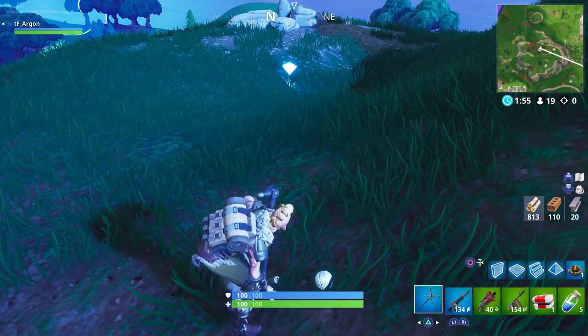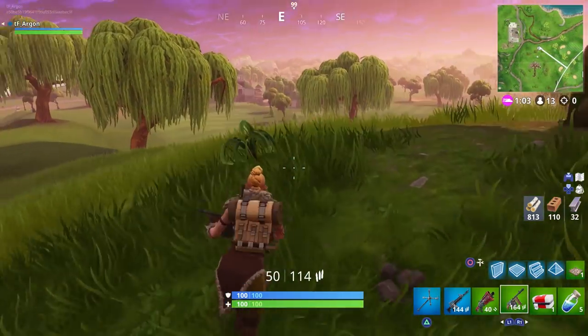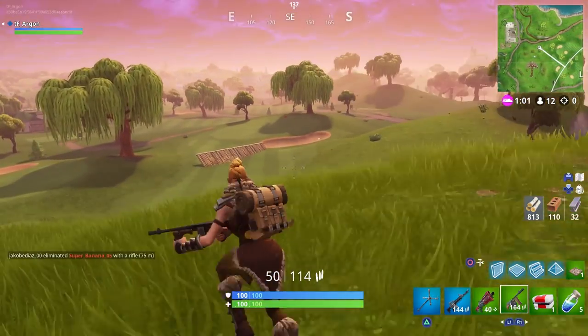Make sure you guys are out there having some fun, and don't forget to check both ways before jumping on Lucky Links trying to hit a hole-in-one. You never know — you might get sniped by some lucky opportunist hiding in a tree trying to get easy kills.